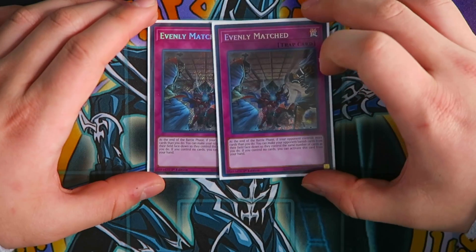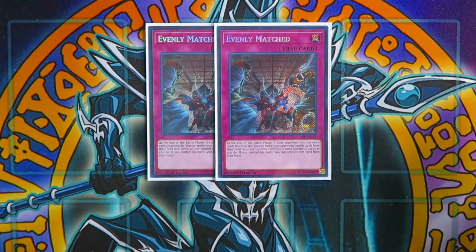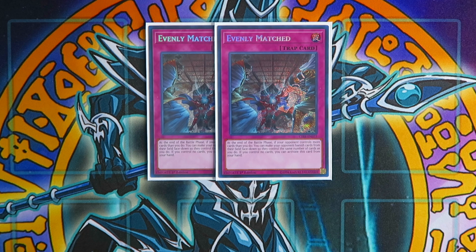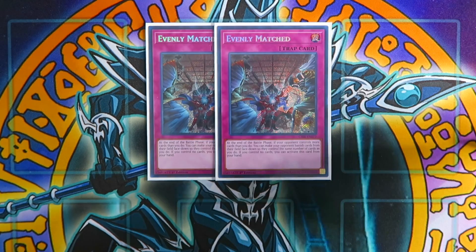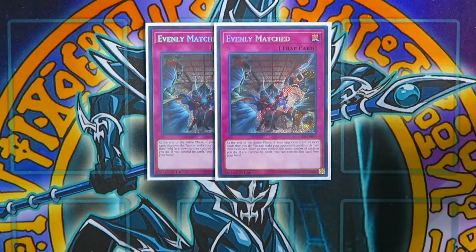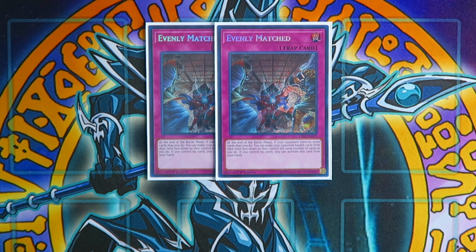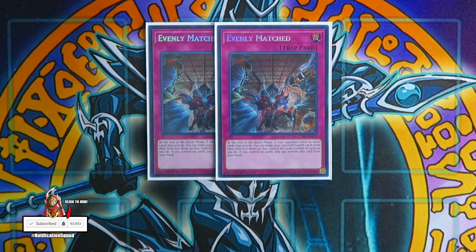For traps, I'm playing Evenly Match, which is absolutely amazing for this going-second deck against today's metagame to get rid of problematic boards. You don't have to play it if you're on a budget — you can substitute it for cards like Dark Hole, Twin Twisters, Raigeki, or any lower-budget card. It's all up to personal preference.